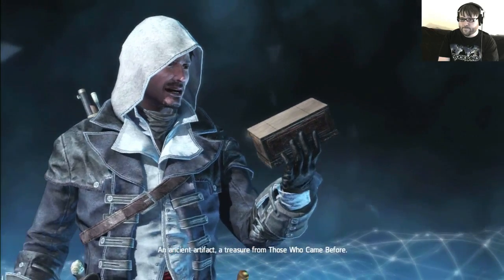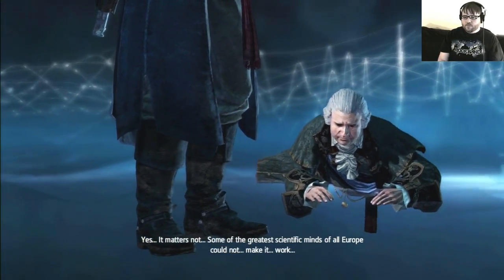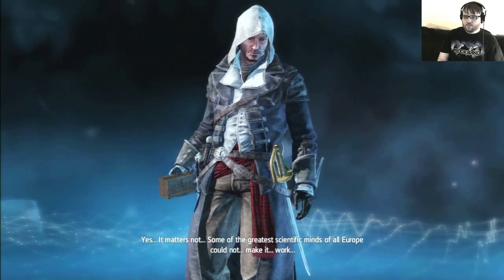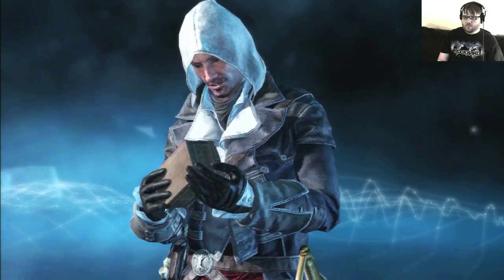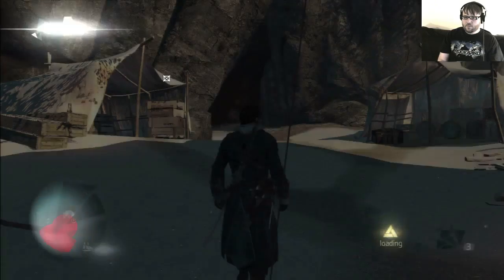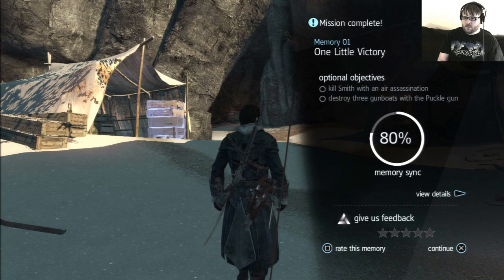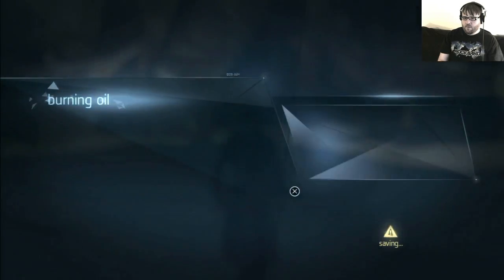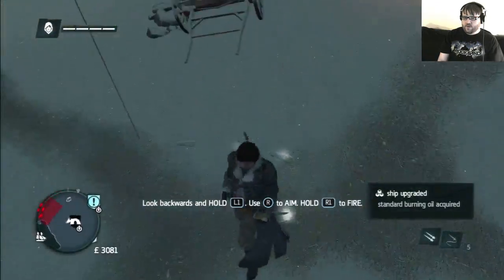Do you even know what that is? An ancient artifact. Treasure from those who came before. It matters not. Some of the greatest scientific minds of all Europe could not make it work. Now all I need is the manuscript, and all shall be revealed. You had to kill him with an air assassination — whoops, it was okay I guess, not the best or anything. I can do the burning oil now. Where'd those other guys go? They just bugged out after I killed that guy.